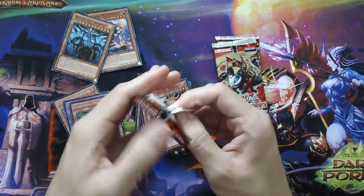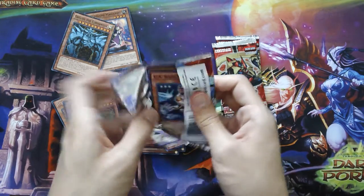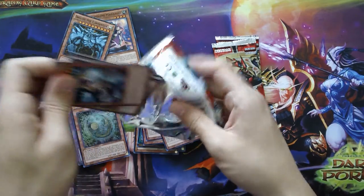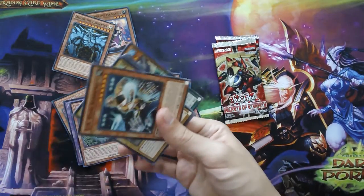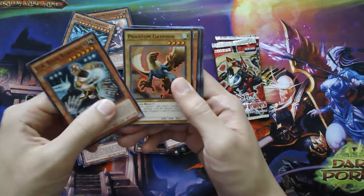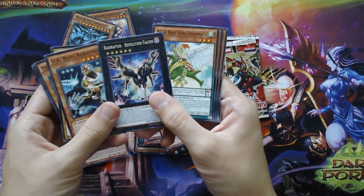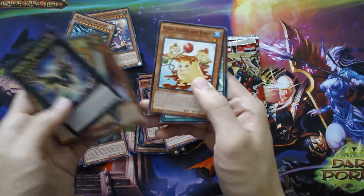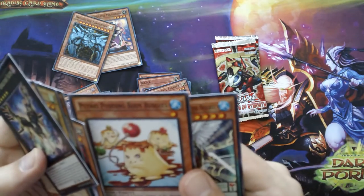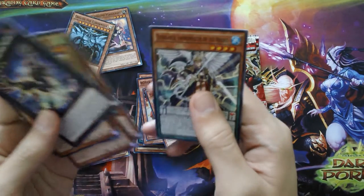Next we have Crossed Souls. Hopefully we can pull a holo out of these. These blisters haven't really been too nice to me. So we have a Raid Raptor Revolution Falcon. We have the Putrid Pudding Body Buddies — that's pretty funny.